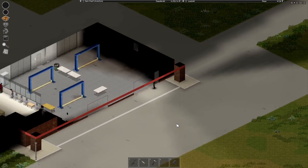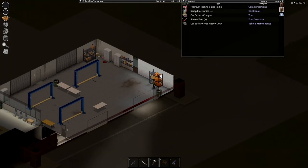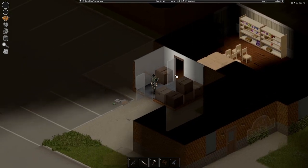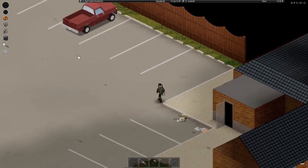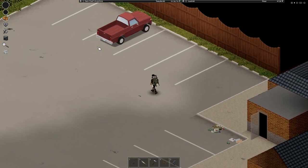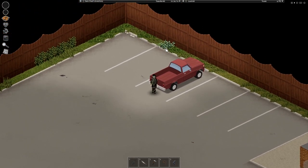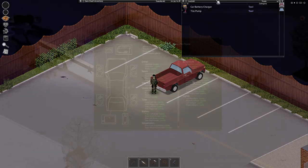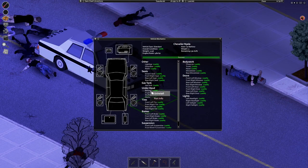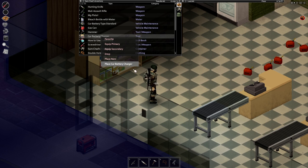Now for recharging batteries. You need the car battery charger, commonly found in car repair shops, junkyards, and other places. The car battery charger needs a source of power, so if the city still has power you just need to be close enough to a house to use it, or if the power is out you need a connected generator. To charge the car battery, remove the battery from the car using a screwdriver, then place the car battery charger close enough to the power source, connect it, and turn the charger on.